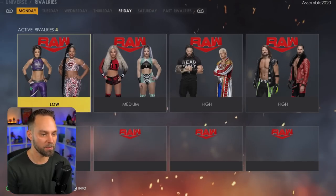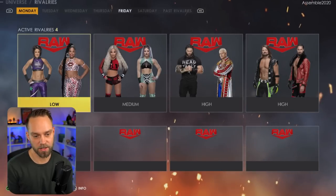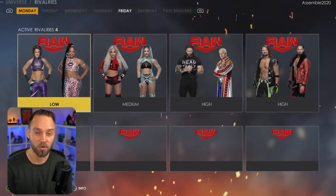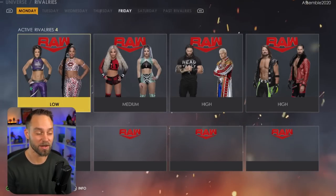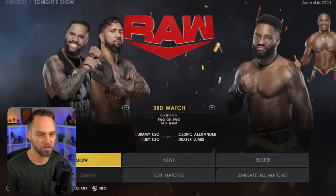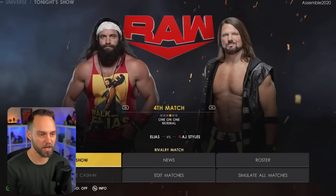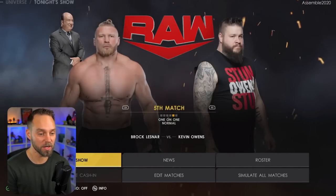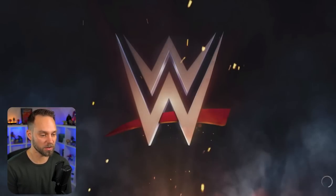So Bianca and Bayley, Liv and Candice, and then we're gonna pay attention to Roman and Cody to see the differences when it comes to their matches and what cutscenes we get, if any. Starting off on Raw, Cody's got a match. Everyone should be in their matches and we will talk a little bit about tag teams too and what we need to do to make it all work. So let's start the show.